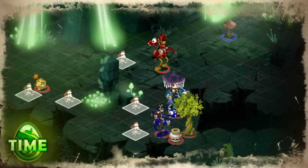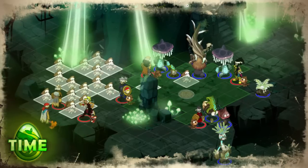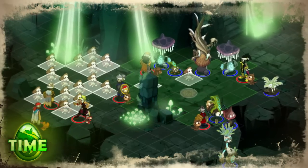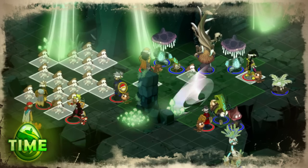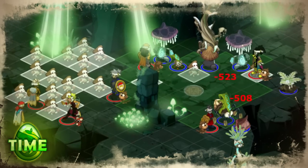Whenever you can, use static obstacles to block the enemy and only let them advance one by one. We advise that you start your process of monster elimination with the Dromanita, which is probably the most dangerous of the entire group. Pay attention to its poison effects, use unbewitchment spells to counter them, and kick that drama out of your life.